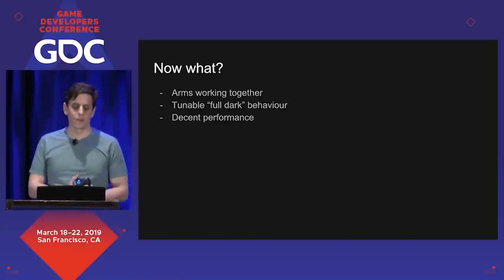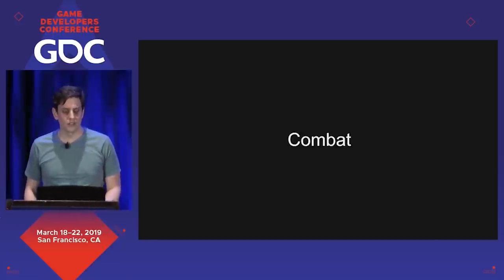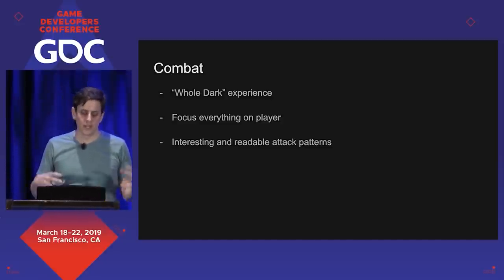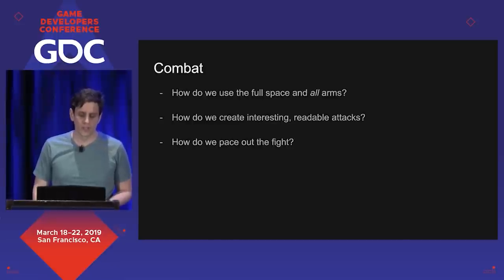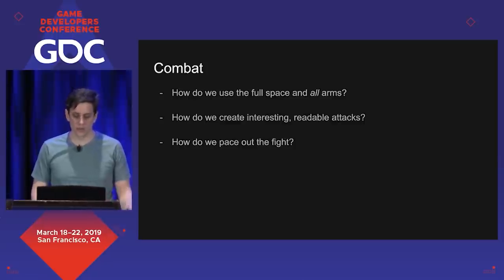Things are working. Performance is pretty good, everything's doing what it should, and we can configure what they're doing. The final core component is the combat system. We always wanted combat to be this whole Dark experience where all the arms fill the available space around the player and focus in. At the same time, it can't have as much randomness as the world interactions — it needs to be much more consistent, learnable, and readable. This boils down to: how do we use the full space? How do we create interesting, readable attacks and remove randomness? And how do we pace out the fight?